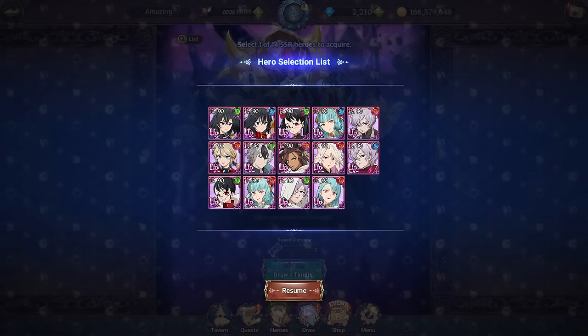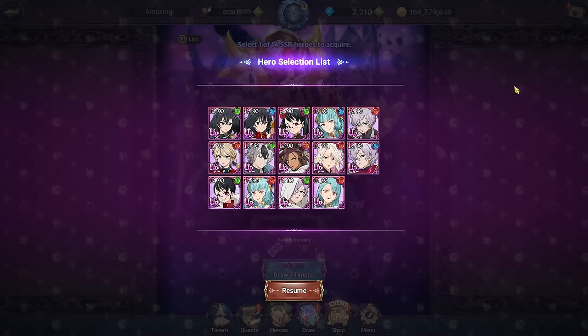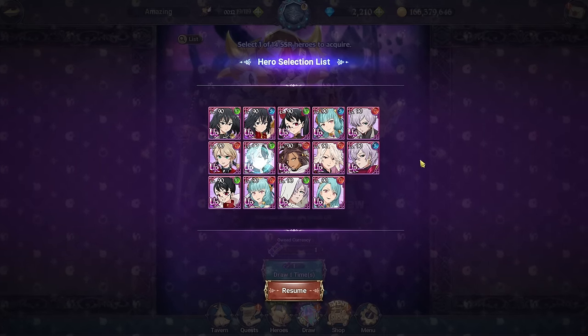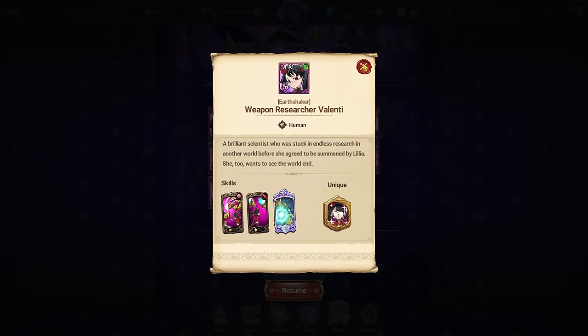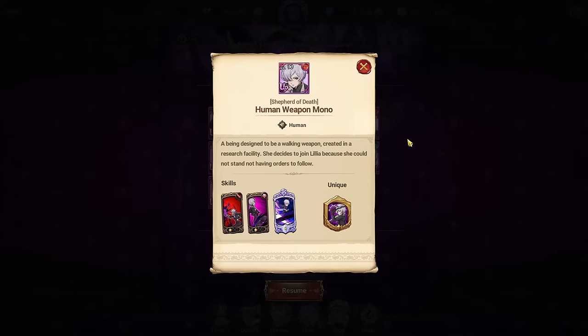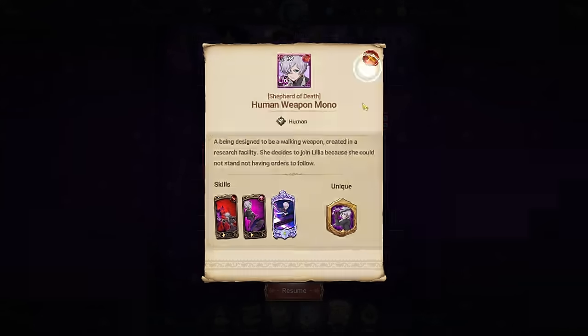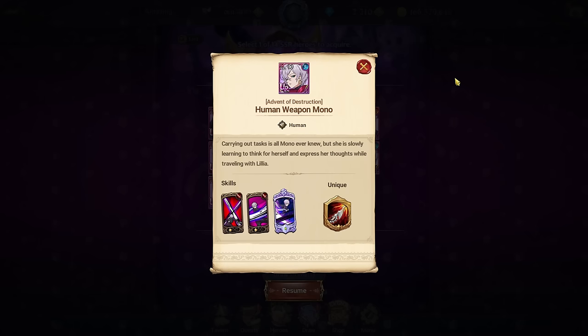Now that we've gone over all the characters, my main recommendations are: green Valenti, red regular Mono, blue regular Mono, and green Shin. Valenti can do floor one of pretty much every demonic beast battle other than Ratatoskr — that's really valuable. Red Mono is really good right now on Ratatoskr because of her poison and bleed skills. Shin is a great farming unit especially if you're starting fresh or getting into the game.